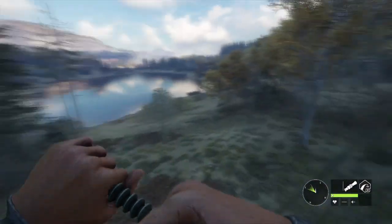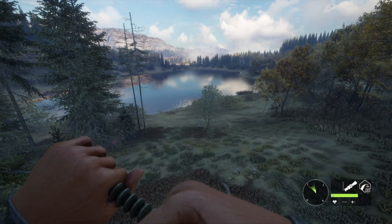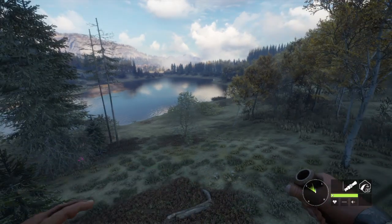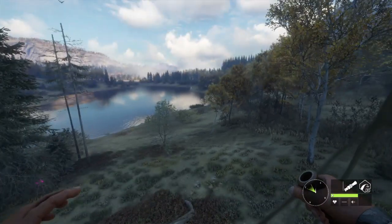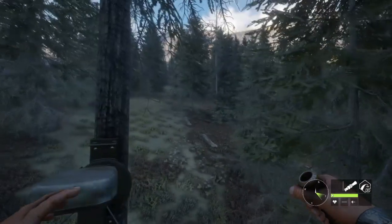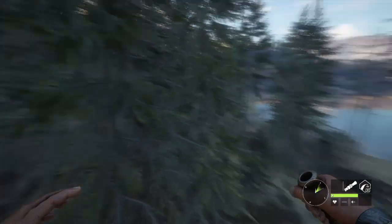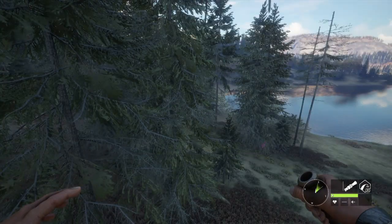I'm just gonna sit up here in this tree stand for a little bit — I think it's a pretty good spot. This is the little tree stand I set up in the money method video. If you haven't checked that out, go check it out — it's pretty cool. I'm just gonna sit up here for a little bit. If something walks out, I'll shoot it. If nothing decides to walk out, we're just gonna go to the trophy lodge and mount that pretty big level two.